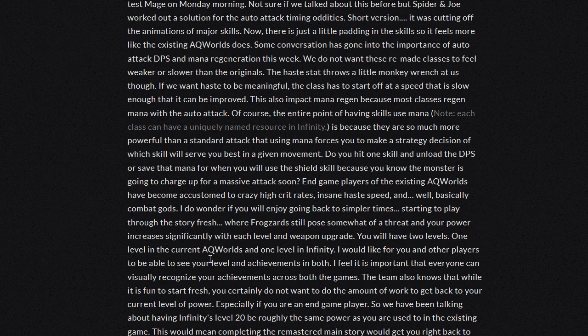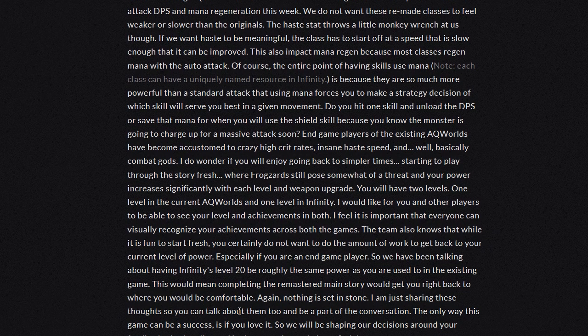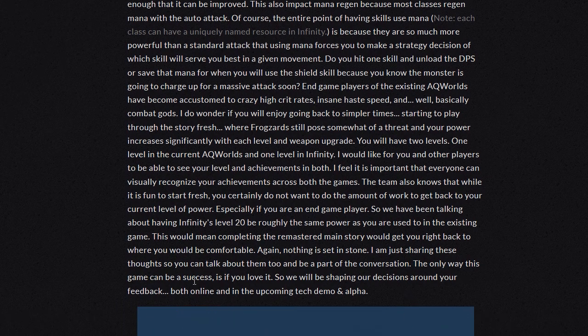You will have two levels — one level in the current AQ Worlds and one in Infinity. I would like for you and other players to be able to see your level and achievements in both. I feel it's important for everyone to visually recognize your achievements across both games. The team also knows that while it is fun to start fresh, you certainly do not want to do the amount of work to get back to your current level of power, especially if you're an endgame player. So we have been talking about having Infinity's level 20 be roughly the same power as you are used to in the existing game. This would mean completing the remastered main story would get you right back to where you would be comfortable. Again, nothing is set in stone. I'm just sharing these thoughts so that you can talk about them and be part of the conversation. The only way this game can be a success is if you love it. So we will be shaping our decisions around your feedback, both online and in the upcoming tech demo and alpha.